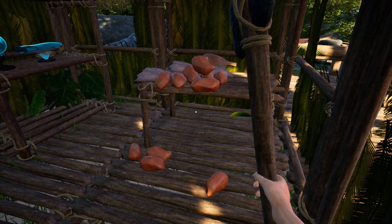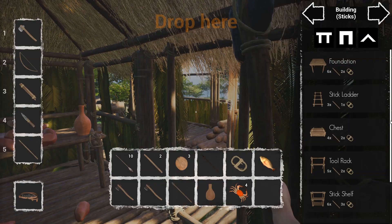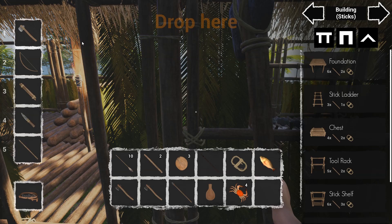Tools now have more durability — about 30% stronger. I won't be able to test that in this episode, but we'll take the developer's word for it. Also, the food rots slower. It doesn't say how much slower, just slower — that's actually a really good thing.